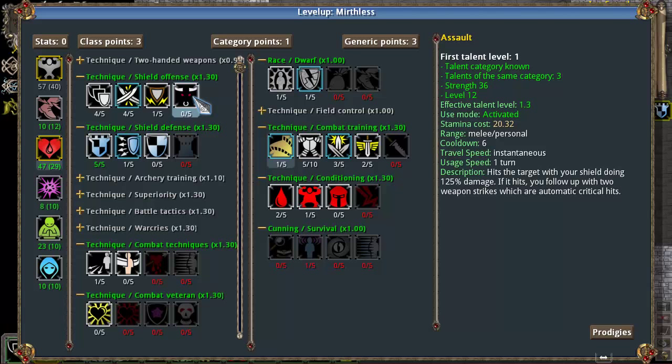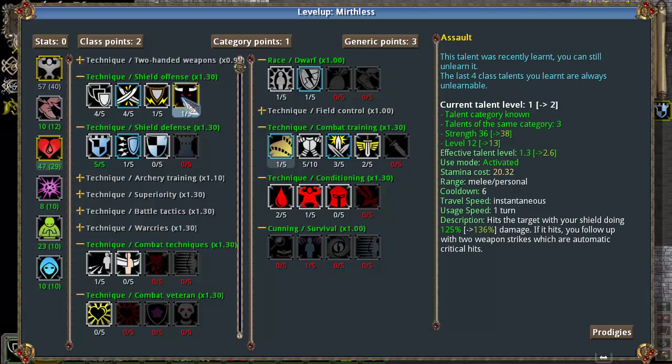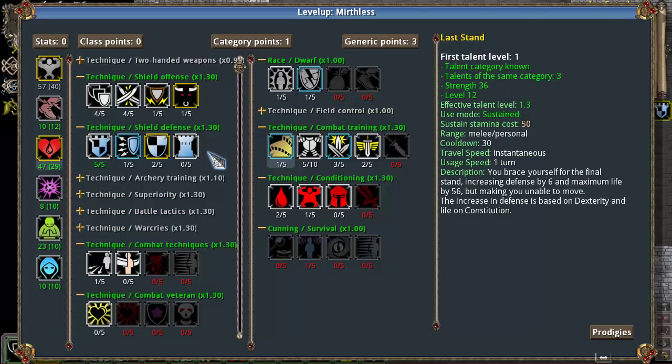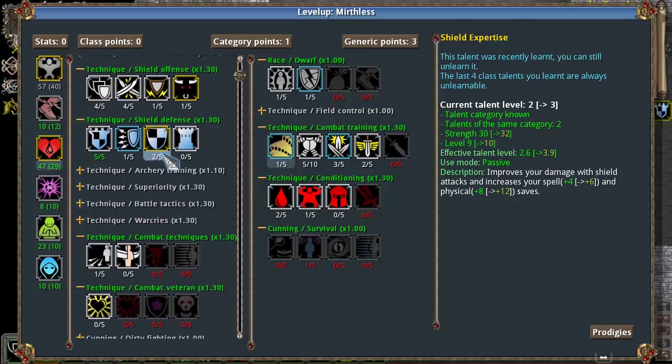Now it looks like we had some new abilities open up. We have Assault, which is the top tier ability in the Shield Offense tree. And much like Overpower, there's not really much point in putting more than one point into it for now. We've also recently, at level 8, opened up Shield Expertise. We're just going to max this out as quickly as we can, because it's a very nice ability to have, and it ups our shield block damage.